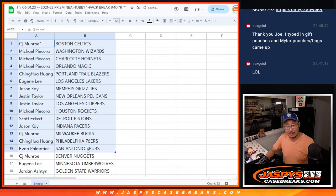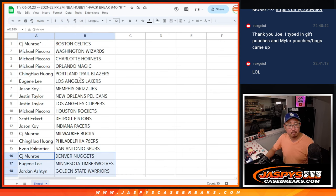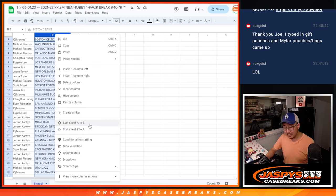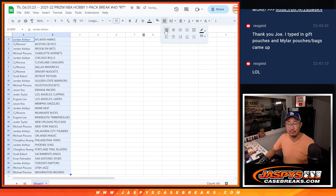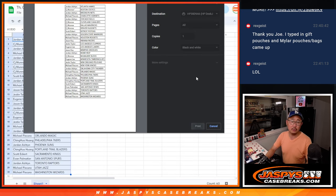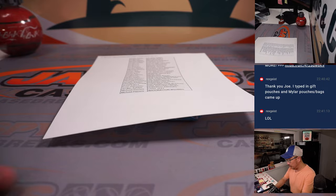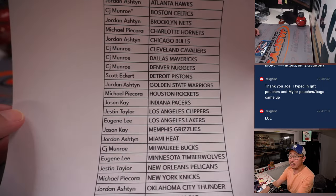Alright, so here's the list as is. There's the first half of the list — no trade windows. Here's a quick look at the second half of the list. I suppose this is a hobby pack, so there could be some surprises in here. You never know. So here we go.